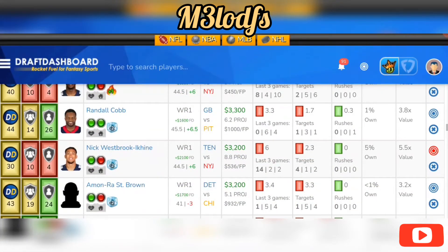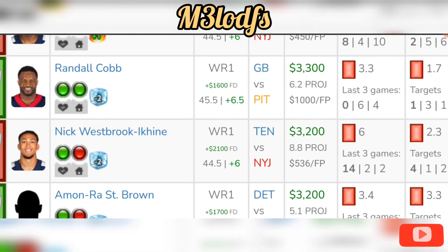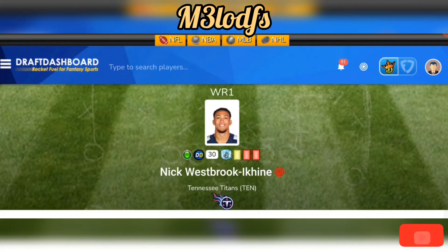Nick Westbrook will likely be chalky but he's a great value play at $3,200 on DraftKings, $5,300 on FanDuel. Without AJ Brown and Julio Jones, he steps up as the next man up. He had four targets with 14 fantasy points last game, had a 78-snap count with four catches and a touchdown. He doesn't need much to hit value at his price tag.